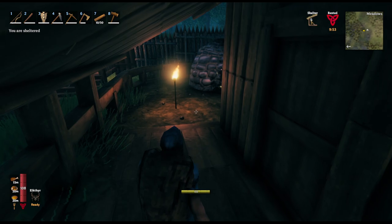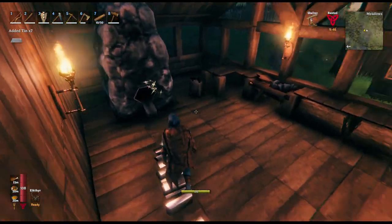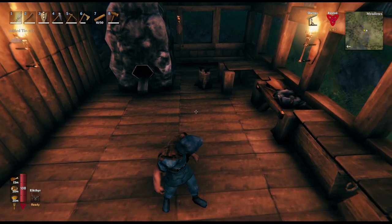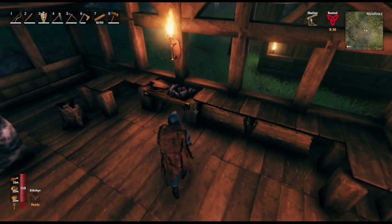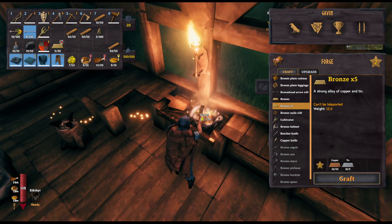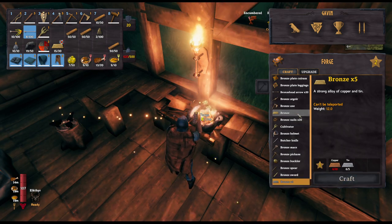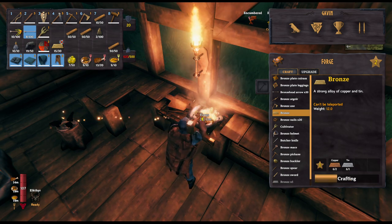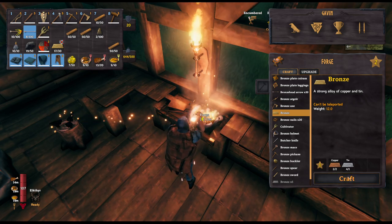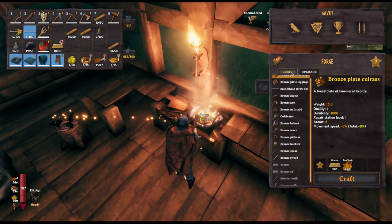I'm back, put stuff away and got us a rest buff. Let's see what else we can make. Let's make these bronze items. We can upgrade so much stuff - there's so much I need to do.